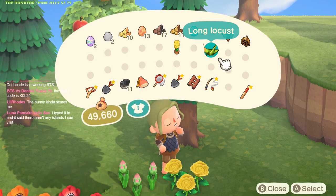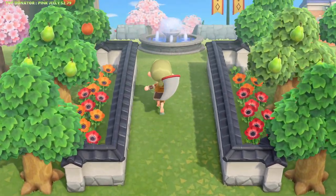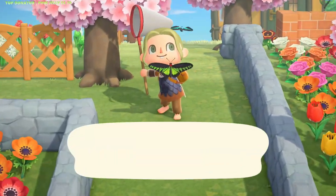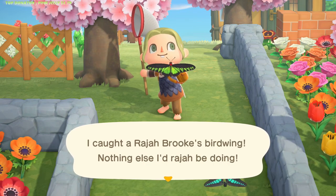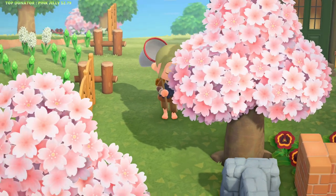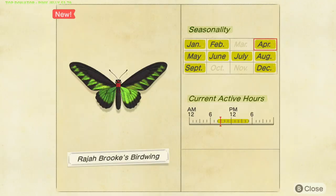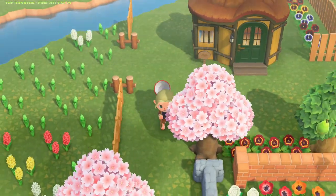Alright, we got the long locust so we could donate him real quick. We might have to get our watering can out too - it doesn't look like it's gonna rain at all. What is that butterfly? Look at that thing - it's a Rajah Brooke's Birdwing. Cool, we got a new butterfly! How long do those spawn? That thing looks awesome. Yeah, all these new bugs and fish, dude - I'm loving this.